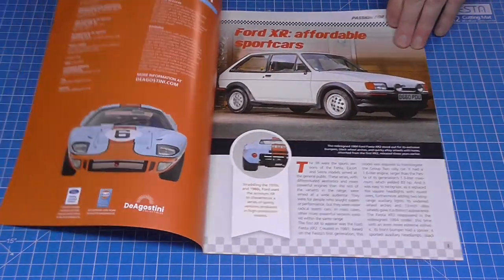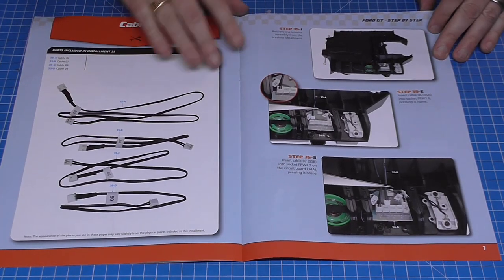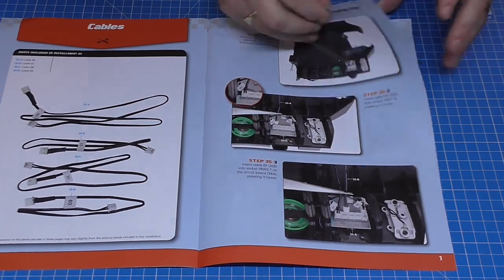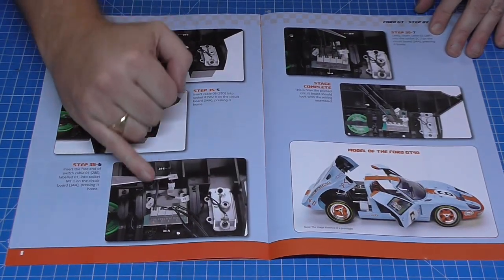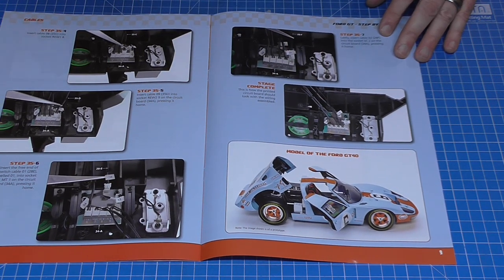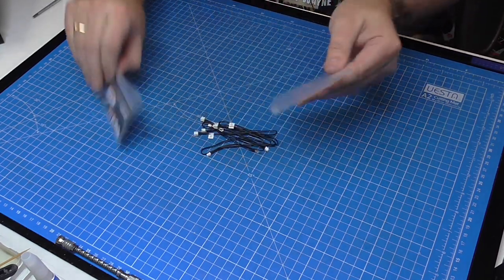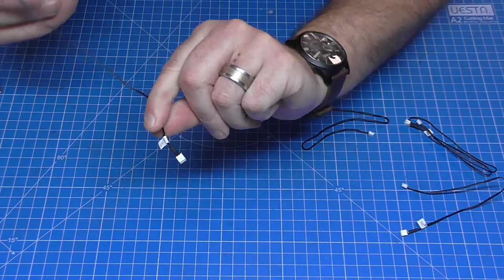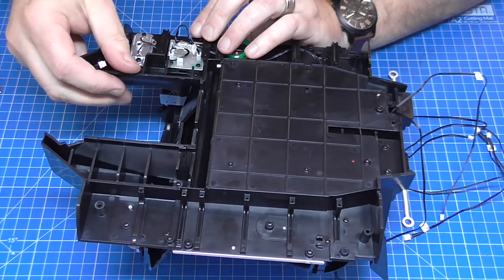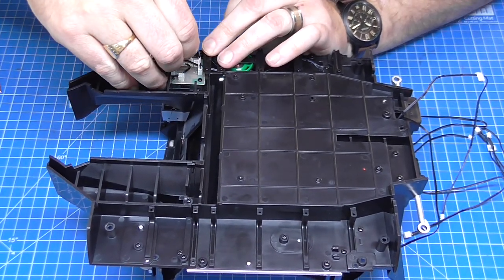In stage 35 — again, here's the magazine. We've got lots of cables to put in here. We're going to be plugging these into the circuit board we just installed. Once they're all in position they don't need tidying — they just want these coming out here, so it should be an easy stage. It's just a case of checking the cable number — this one's number seven — then bringing over the car and plugging them into the corresponding plugs.